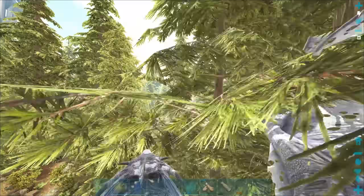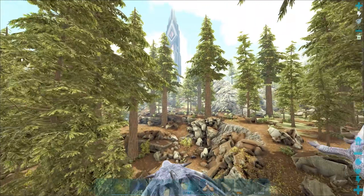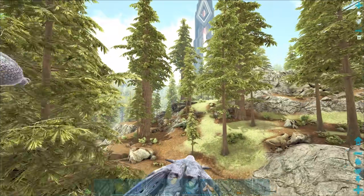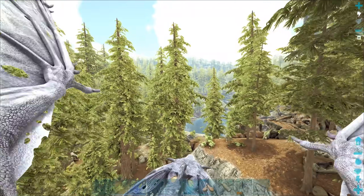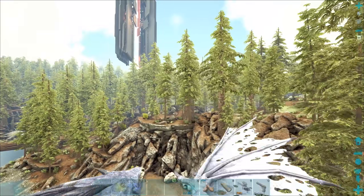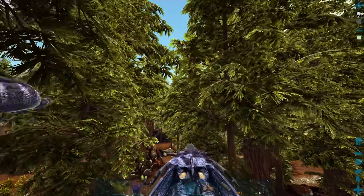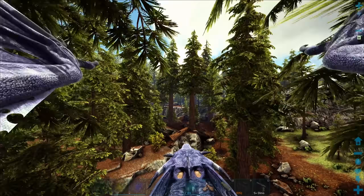Now we're just going to search the redwoods for a high-level Thyla. They're usually pretty easy to spot when they're on the trees. If it's on the ground, I'm probably not going to see it because I'm specifically just looking at the trees. Hopefully we can find something good. We've already seen quite a few super high levels — we actually found a 180 on Crystal Isles pretty early in the series. It was kind of gut-wrenching because I was like, oh great, that's a 180 and I don't have the kibble for it. That was difficult to leave behind. Thylas are definitely in my top five favorite creatures — probably at the top.